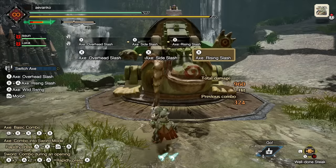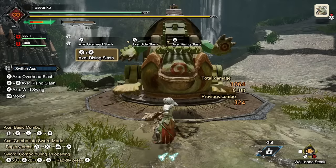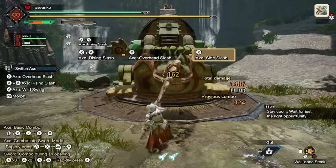The rise and slash can be done idle or after any move by pressing X and A. It's less powerful than the overhead smash, but it's quicker, making it a really nice combo starter if you notice that your target is in the air or at a higher position.